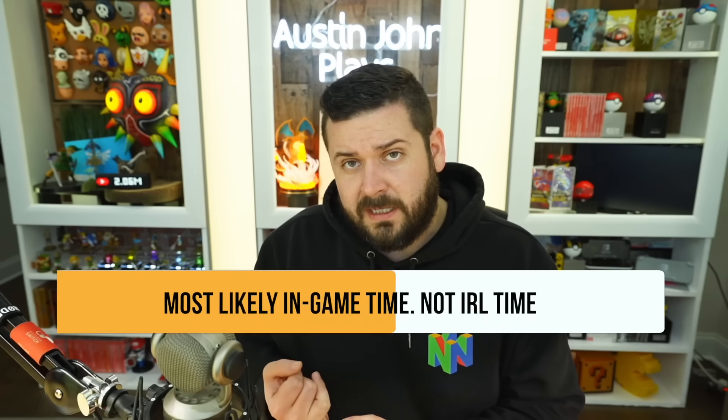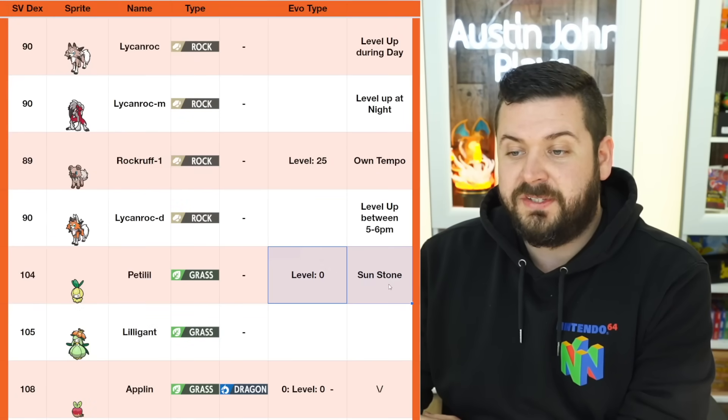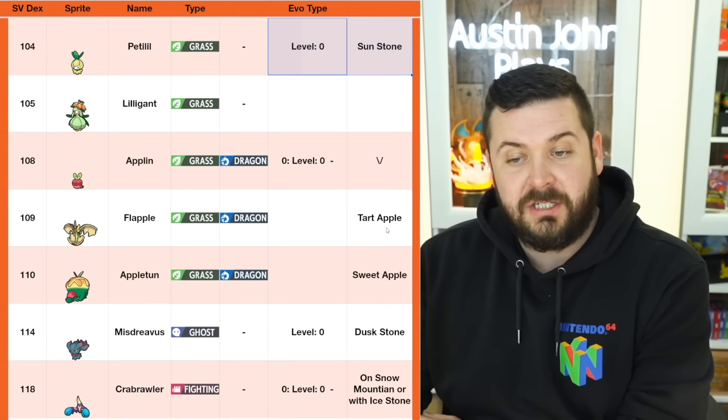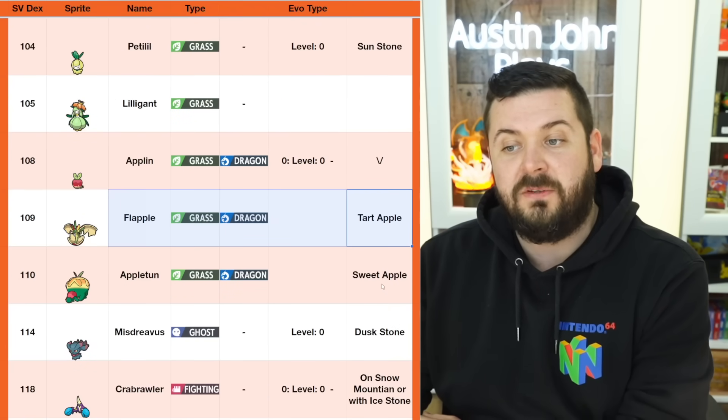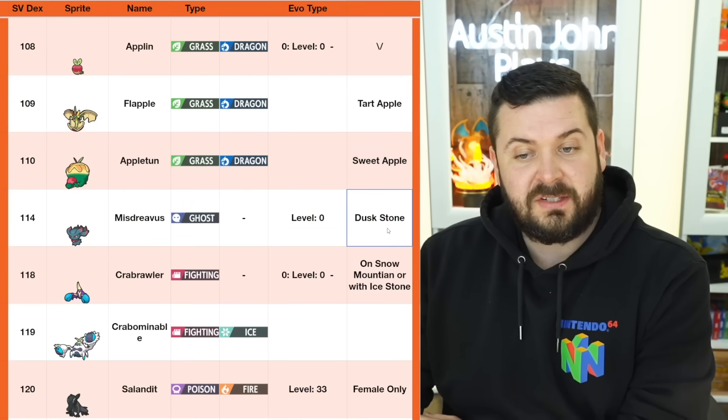I haven't tried Dusk Form Lycanroc yet because in order to get a hidden ability Rockruff with Own Tempo, I'm not sure if it's actually 5 to 6 PM or if it's in-game dusk time — you know, when the sky turns a little purpley. Petilil: Sun Stone. Applin: use the Tart Apple to get Flapple, or the Sweet Apple to get Appletun. Misdreavus: Dusk Stone, doesn't matter the level.